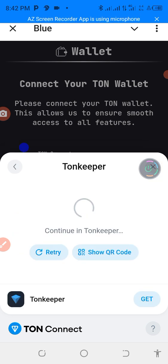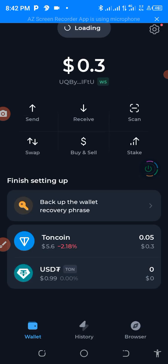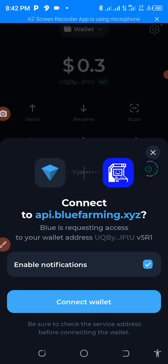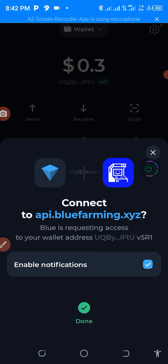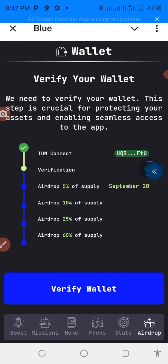Let me click on TONkeeper. It will take me back to my TONkeeper app. As you can see, this is the TON wallet — you just have to press 'Connect Wallet' and use your fingerprint or your code to open it. It's done. It will take me back — can you see? Now everything has changed: 'TON Connected.'